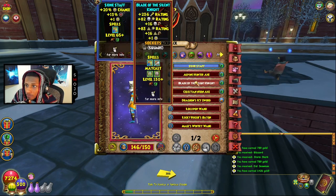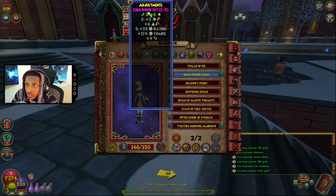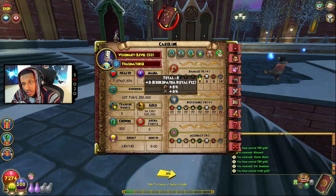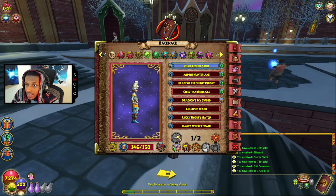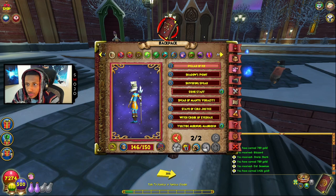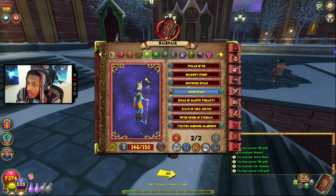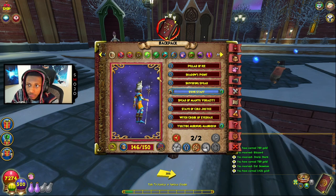The wand that goes with this pet is the Road Legend school wand. If I equip it I get my set bonus of an extra three percent universal resistance, and my resistance goes up to 77 instead of 74. The reason I usually don't do this is because I need the power pip and accuracy from the Siege Staff, which I love. But if you want to be bold and you're all about resistance, go for it.